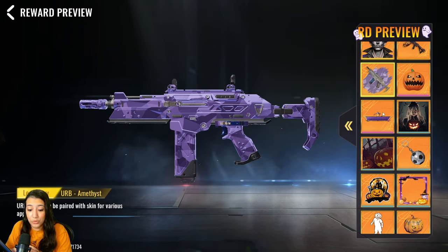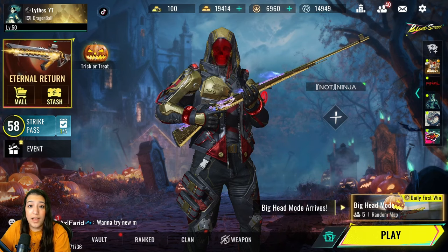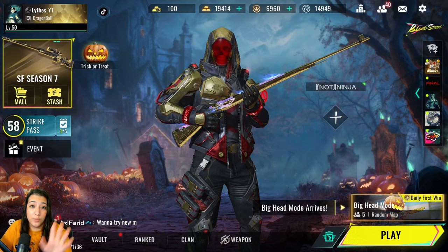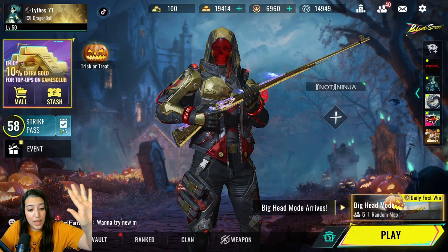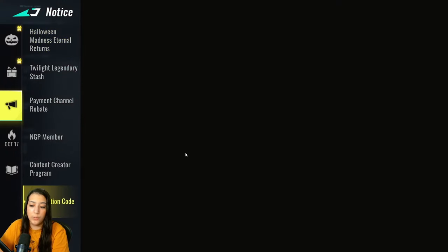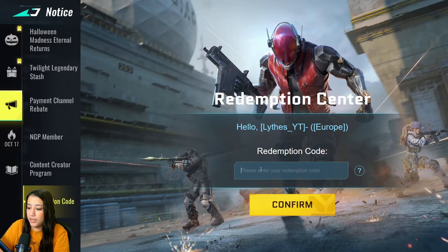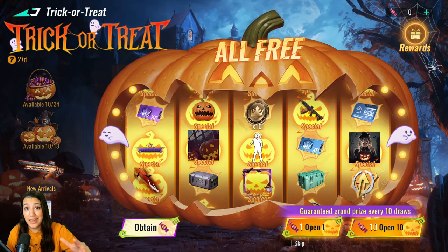I almost forgot something very important — go to the event tab, click on the announcement/redemption code section, and enter the code FRIGHTSTRIKE. This is a special Halloween code you guys can claim, so go ahead and claim it!